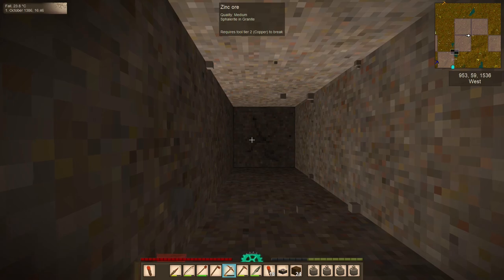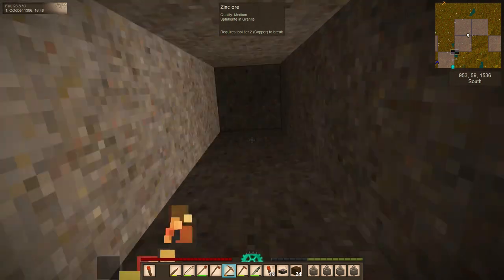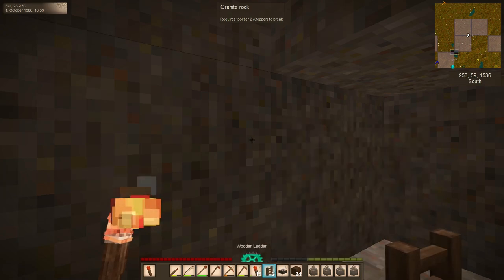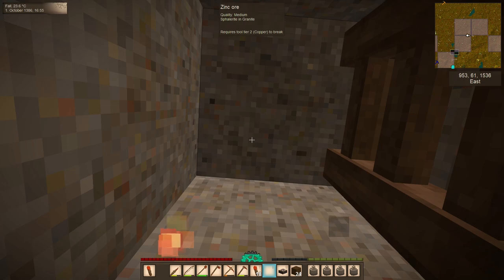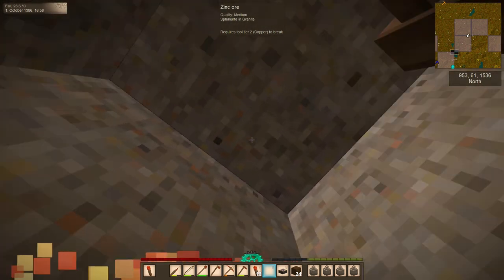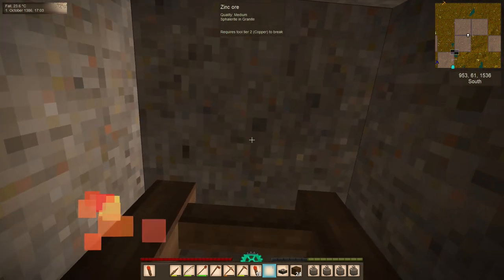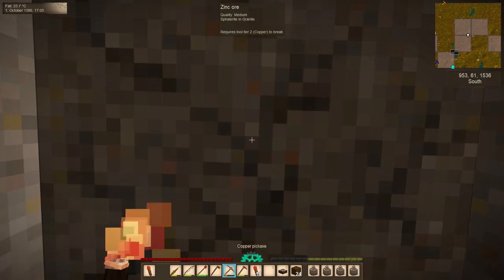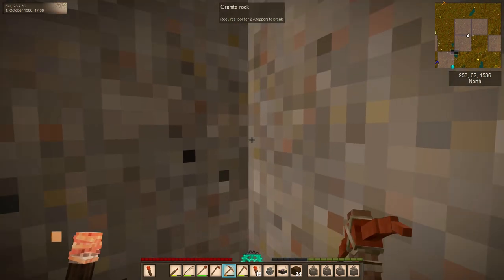There it is — I'm looking at the tooltip, not the rock itself, because zinc ore is incredibly hard to see. That is zinc ore in granite — the only difference from plain granite is about six or seven pixels of very slightly darker material. That's why I like to keep the tooltip display up at all times so you'll know you actually have zinc ore. We finally found some — medium amounts in granite.